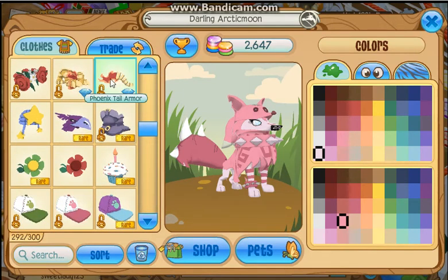And I worked really hard for this. I got phoenix tail armor and phoenix leg armor — it is not in the diamond shop, you have to trade for it, and I got the phoenix tail armor recently. Then I have rare musketeer boots, wear eagle hats, star hats, a wear head flower, a regular head flower, and a wear cupcake hat — I traded for this.